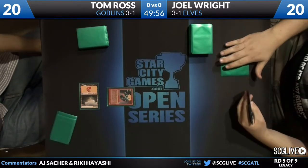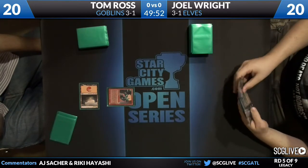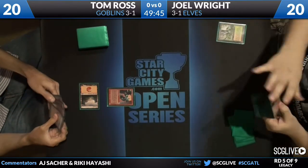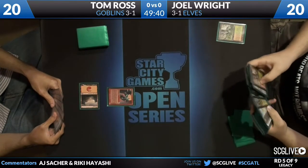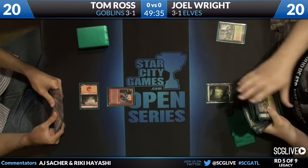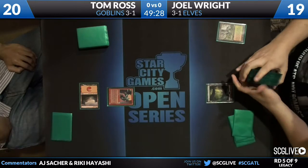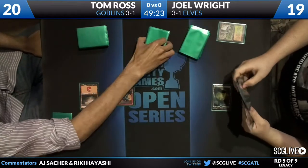Tom Ross is on the play with a Goblin Lackey. If he has one of his three Tar Fires or two Gem Palm Incinerators to follow this up and get it through, this game might be over fast. Because most assuredly Joel is going to cast an Elf here to block. But getting hit by a Lackey is one of the worst feelings in all of Legacy — has been for about eight years. Tom has three Tar Fire, two Gem Palm Incinerators, and also one Sting Scourger, which would get the job done.